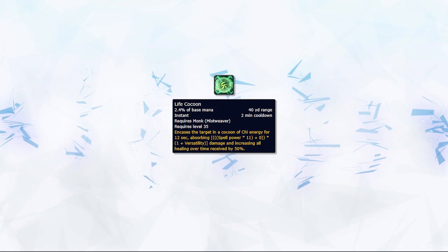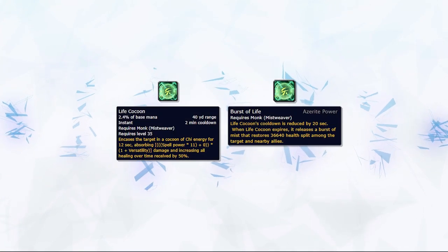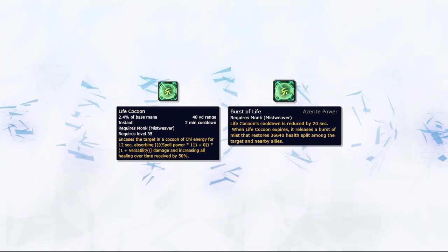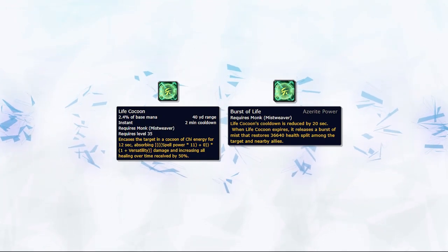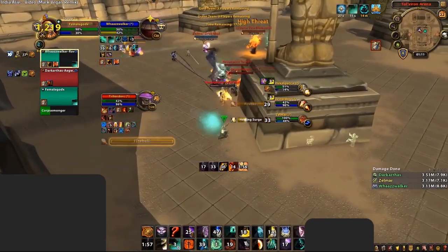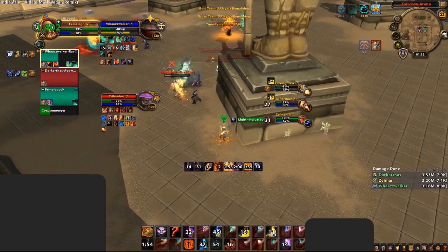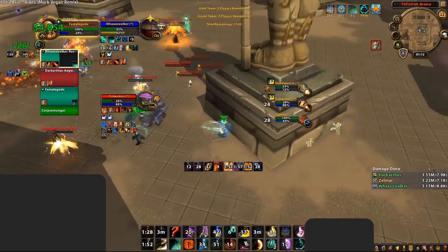Life Cocoon should be used early and often to save mana and play as mana efficiently as possible. When playing with 3 Burst of Life Azerite traits, Life Cocoon heals for a ton once it expires or the absorb is broken, giving you a big instant heal on top of reducing the cooldown of Life Cocoon by 20 seconds. Playing with Chrysalis and at least 1 Burst of Life Azerite trait reduces the cooldown of your Life Cocoon to 55 seconds in PvP, allowing you to use it to counter most offensive cooldowns of the enemy team to avoid damage rather than trying to heal through it and waste a ton of mana.